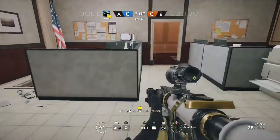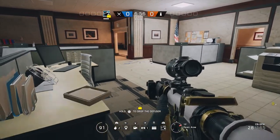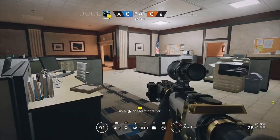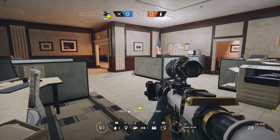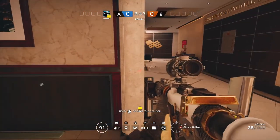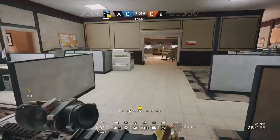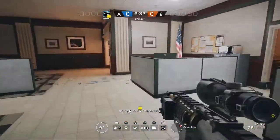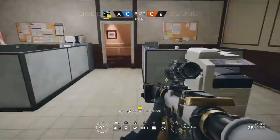Jackal and Capitão can be hunting the roamers — they're both fast, Capitão is a three-speed. Lion doesn't need to be with them since his ability is global. Hibana joins Jackal and Capitão: Jackal tracks the roamers, and whenever they need wall hacks they call on Lion to take out the roamers easily. If Lion and Monty need help, the others can always go through a hatch and give them cover.